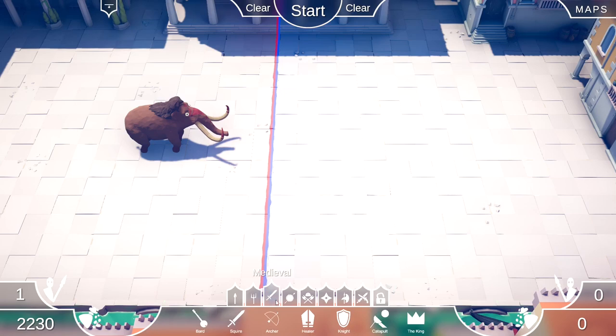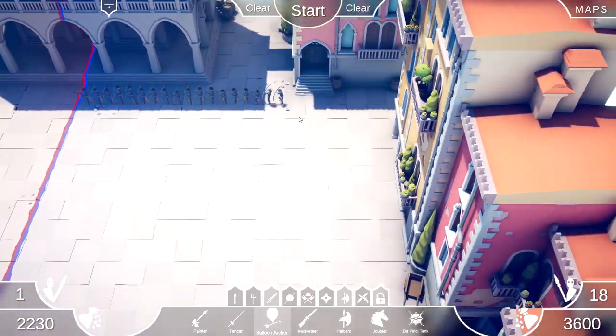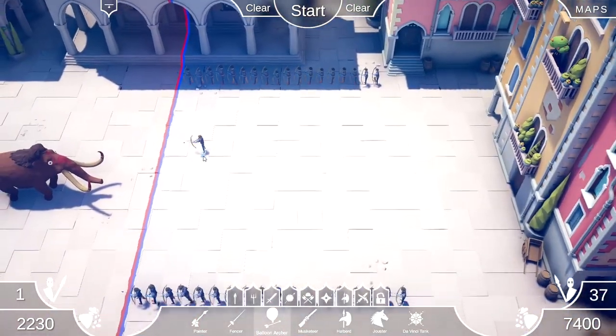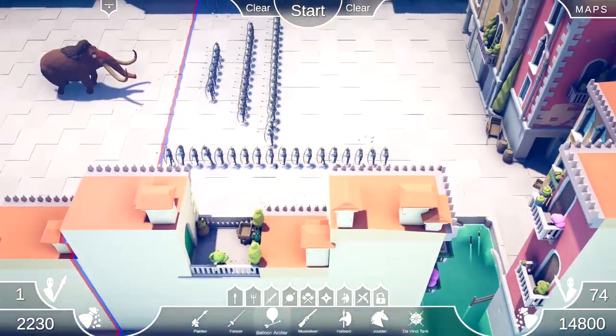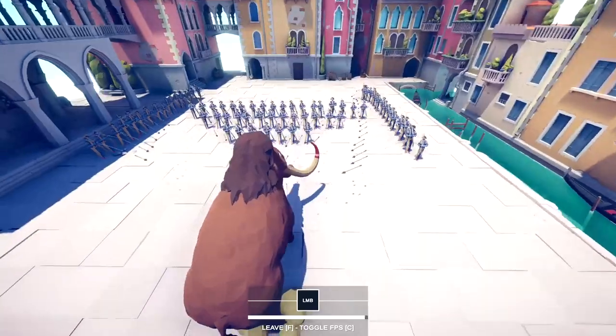What about the balloon archers? I wonder if they can make him fly. Let's see — we got to get some on the sides, obviously. You know what I think might be better? I think I should play as the mammoth so that he doesn't go around killing stuff. All right, this might be too much. Okay, let's give it a try.